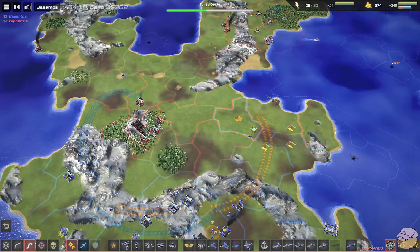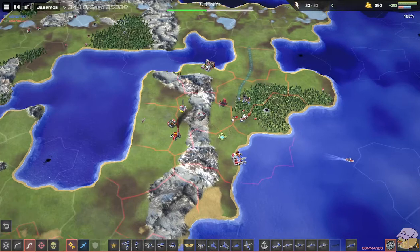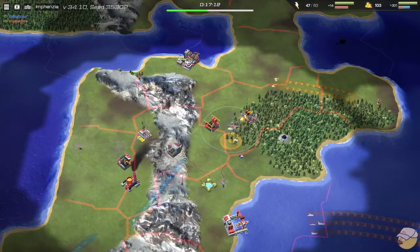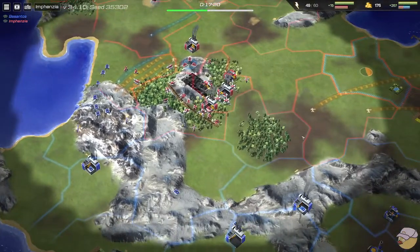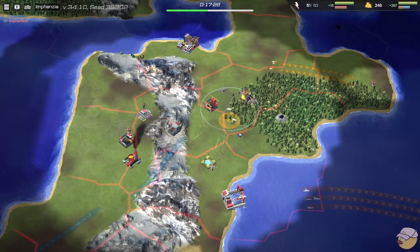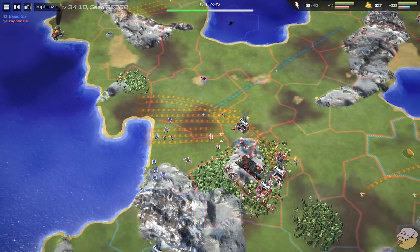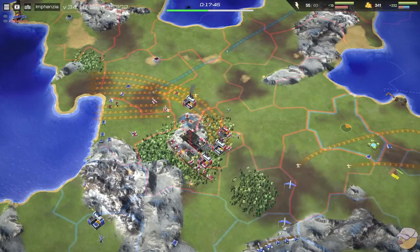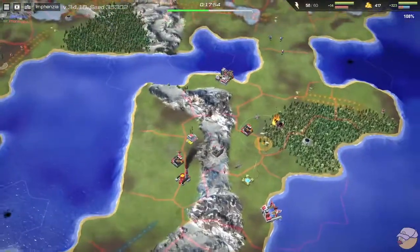I said these commandos would get one building but it looks like they're actually going to get two — they're kind of pesky up here. Commandos have stealth so they disappear from view as fewer units get close to them for Infanzia. There are four helicopters around but they probably can't see the commandos because they don't have enough detection. Interceptors have higher detection; destroyers and some other units help with detecting stealth units like commandos and subs.